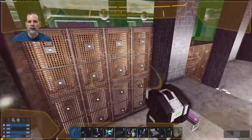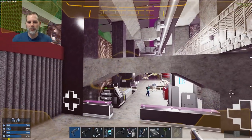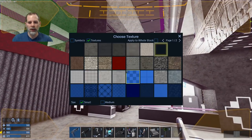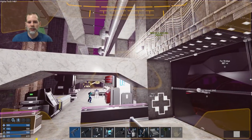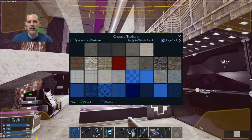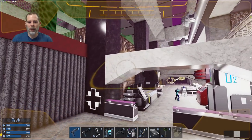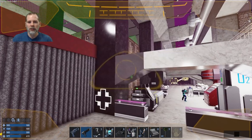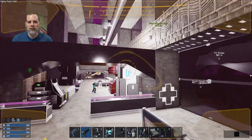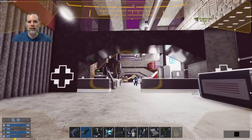We need to figure out what's going to work with these arches. Why don't we do the marble on the arches too? Apply to whole block - so we have marble arches. Let's try this - that actually looks pretty good, doesn't it?